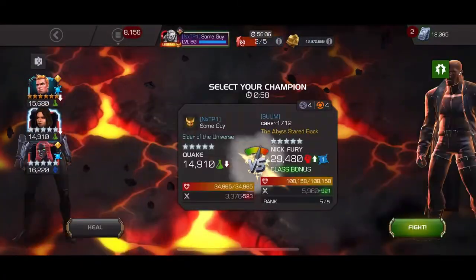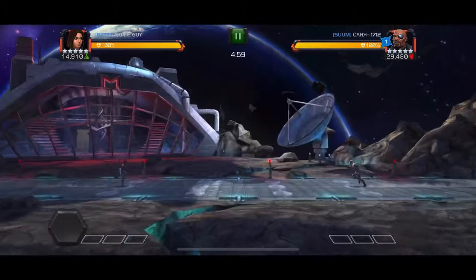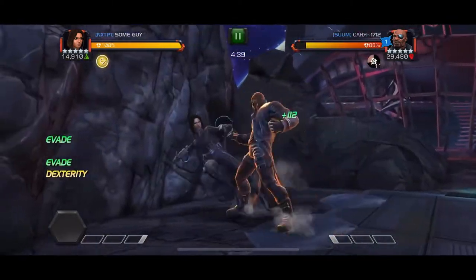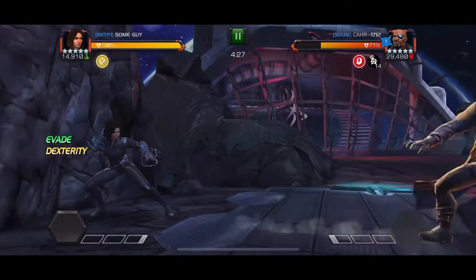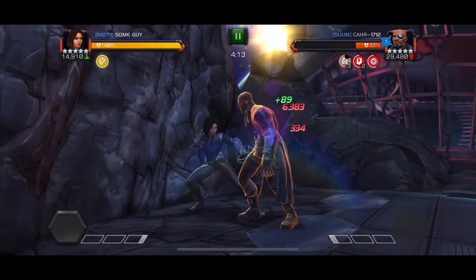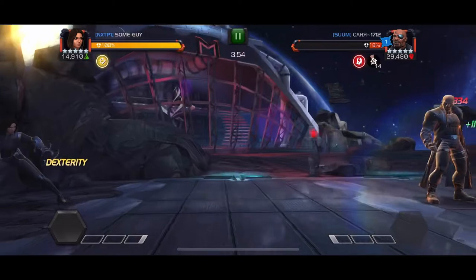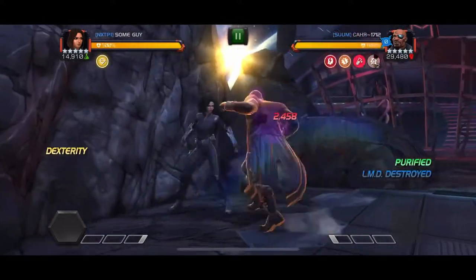Moving to the next fight, we have a Nick Fury on Ebb and Flow, Knockdown, and Heavy Hitter. I also forgot to mention — the opposing alliance used a Bulwark this war for their global. I haven't fought a Bulwark since last season. I'll be using Quake for this Nick Fury. It's very simple — you just knock him down while he's stunned and concussed to shut down the protection node. Nick Fury used to be notorious on this node back when Stubborn was around, because you had to block all the time to get rid of Stubborn. But since Stubborn is gone, this node isn't too hard with Quake.